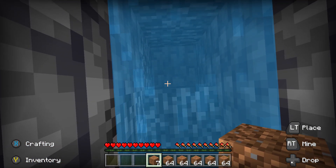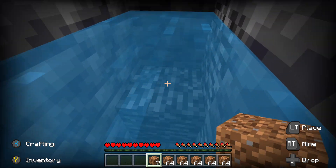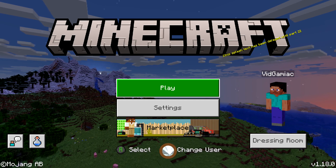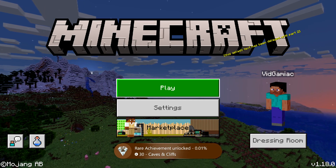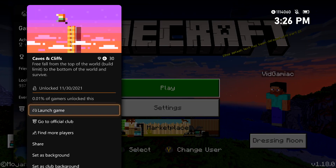Hopefully you make it through and fall straight down to the bedrock layer. Since we placed our water there, we should survive the fall. It doesn't have to be exactly rock bottom — as long as you hit anywhere from negative 61 to negative 64 on the Y coordinate on the drop and survive, you should be good for the achievement. There it is — 30 gamer score. And that's all there is to it.